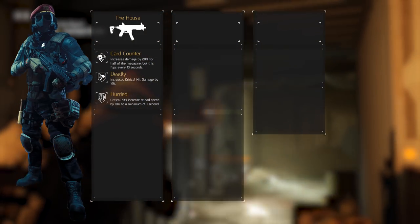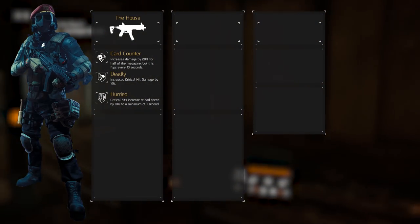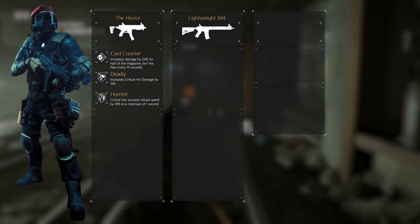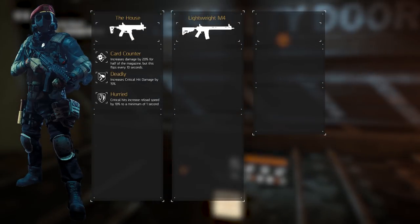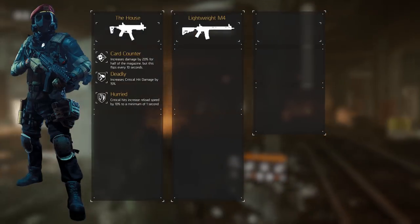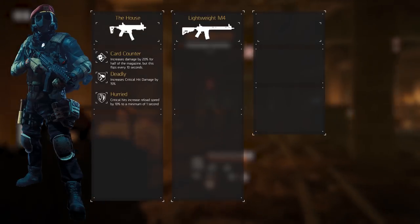The secondary weapon is up to us, but keep in mind that we want something from medium to longer ranges for viability at those distances. I'm always choosing the Lightweight M4 in the second slot, as it's simply the best assault rifle at medium to close ranges. It handles decently, has a high rate of fire, and good damage. In terms of most effectiveness, you want to select the Lightweight M4.